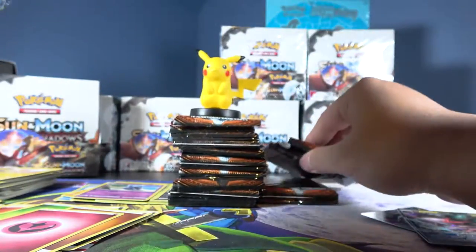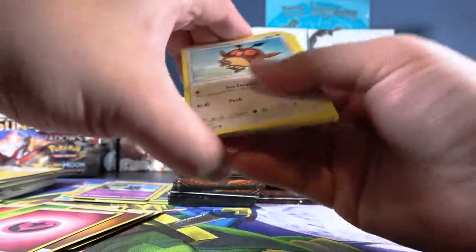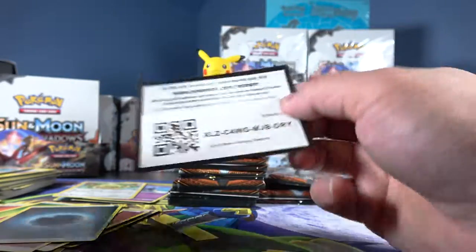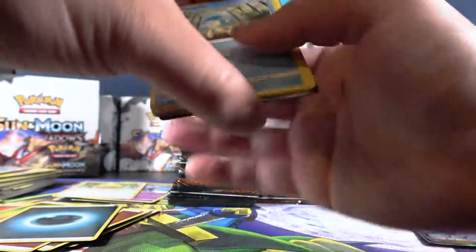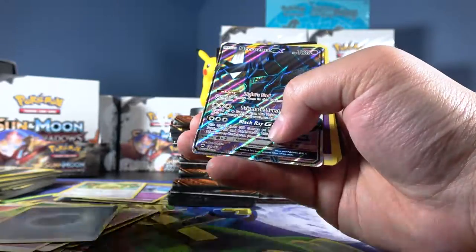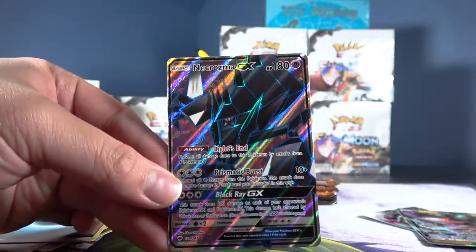About four or five more packs on the right side left. Persian — I wish I had a big cat named Persian. Oh, oh, oh — this is making me nervous. No — that's gonna be our full art rare, the Necrozma GX. I pulled you, I believe, in the last Burning Shadows box I did, which was number five.